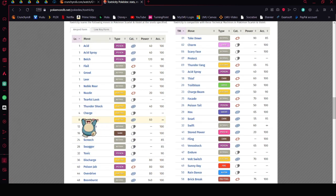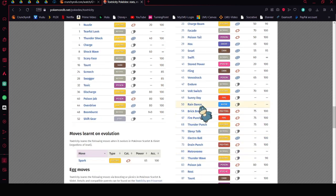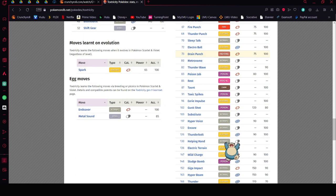If you run out of Shockwave PP, you can do Thundershot as a backup. You could also run Shockwave, Nuzzle, Acid Spray, and Rain Dance to get a boost with that combination.